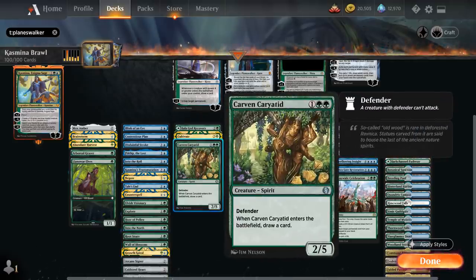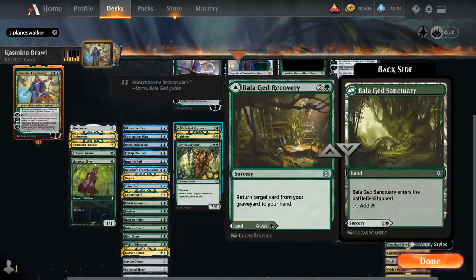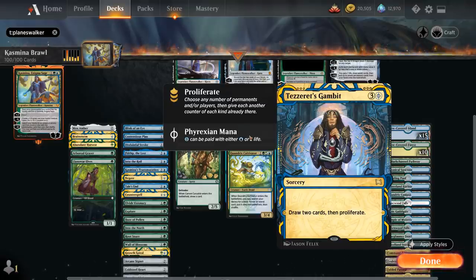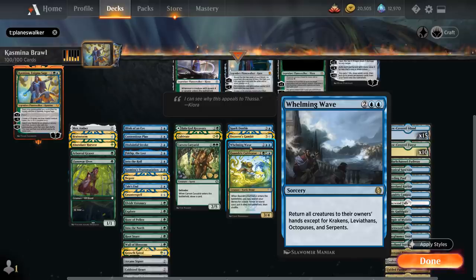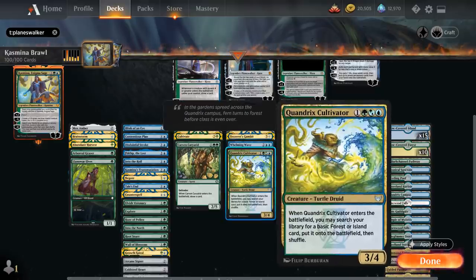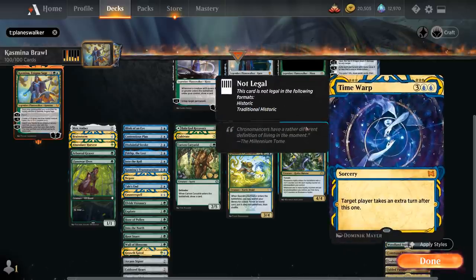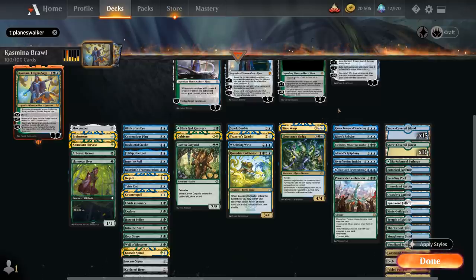We've got more good blockers with Carven Caryatid, which also draws a card when it enters. Cultivate for more ramp. Bala Ged Recovery can get back a card from our graveyard. At four mana, Spark Double can copy one of our planeswalkers while ignoring the legendary rule, so we can have two of the same planeswalker in play at once. Tezzeret's Gambit — similar to Contentious Plan — can be cast for three mana and two life to draw two cards and proliferate. Whelming Wave is a blue sweeper returning all creatures except Krakens, Leviathans, Octopuses, and Serpents. Quandrix Cultivator ramps by finding a land and putting it into play. Bioessence Hydra is very synergistic here — it enters with a plus-one/plus-one counter for each loyalty counter on planeswalkers we control, and whenever loyalty counters are added to a planeswalker we control it gains that many counters too, and it has trample so it can grow very large very quickly. Time Warp is excellent in a deck full of planeswalkers, giving us extra turns to use more loyalty abilities and gain incremental card advantage.